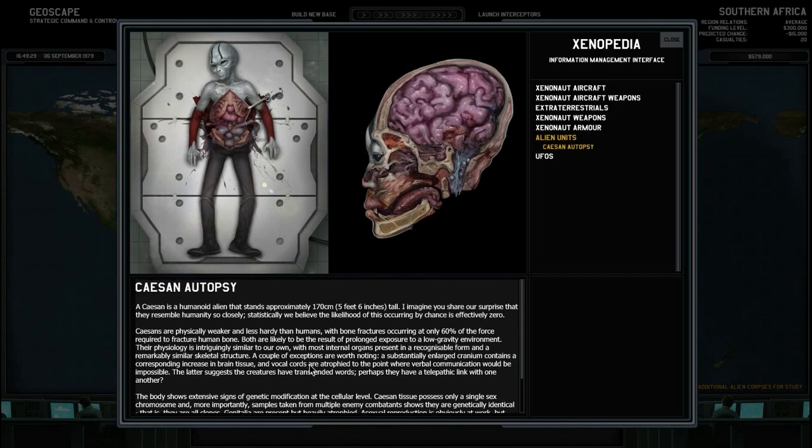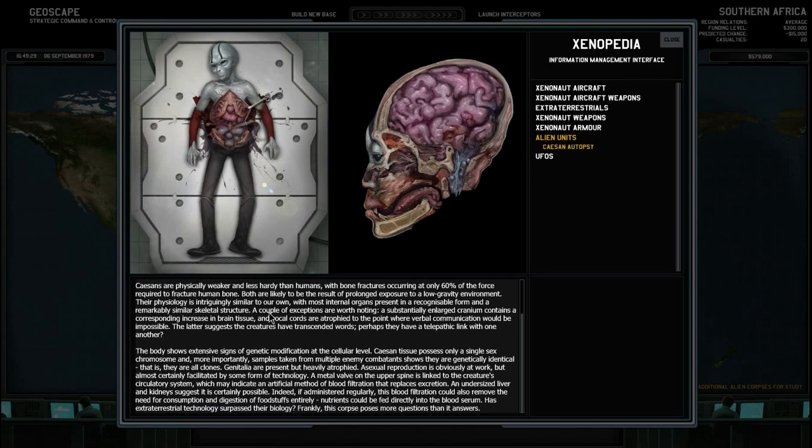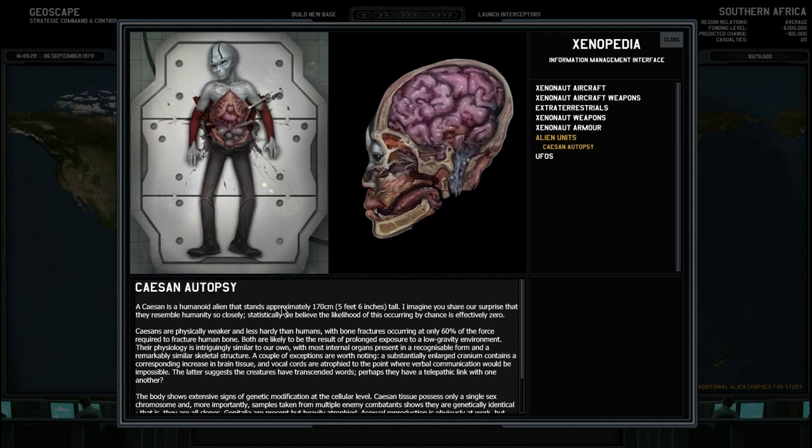It actually tells you quite a number of interesting things about the aliens you research. With this game, if you're the kind of person that skips reading entries in similar games — XCOM remakes or clones — with Xenonauts you definitely want to read the research text, because quite a number of them provide important information that you will need to combat the aliens.